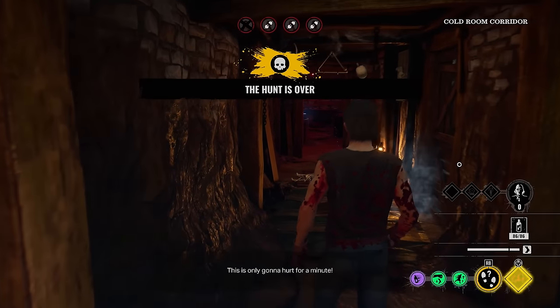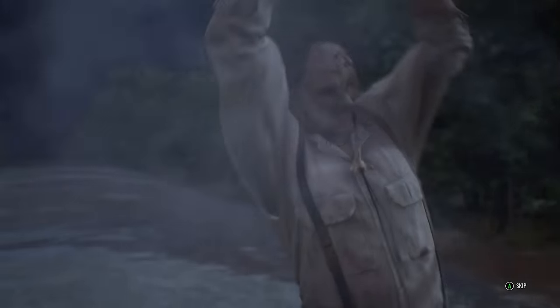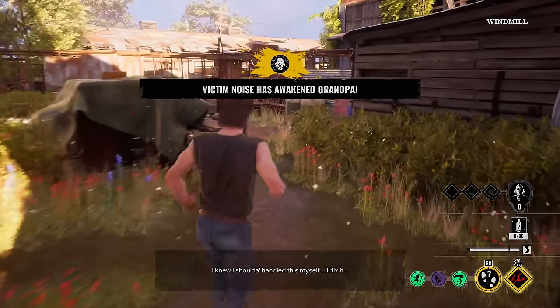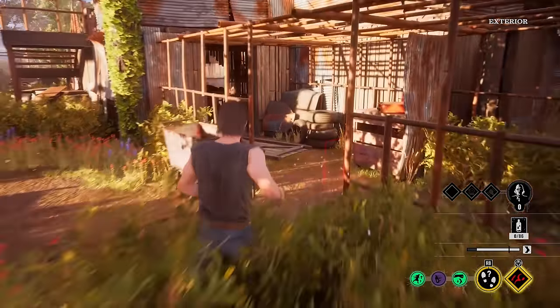It just feels really good getting a four kill with Johnny sometimes. It works, thank you very much. Little house — let's hope we get somewhere with this. We do have a Hitchhiker and a Sissy, it might be a little bit hard on the defense. I'm not going to have any time to collect blood here.